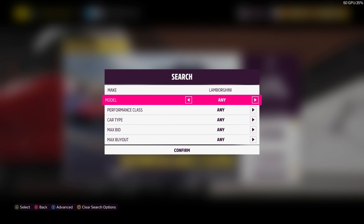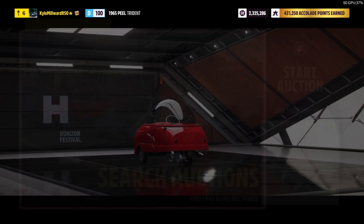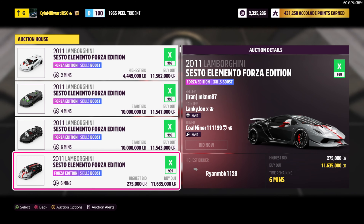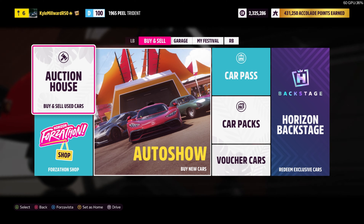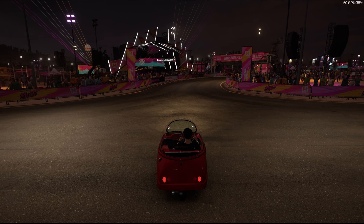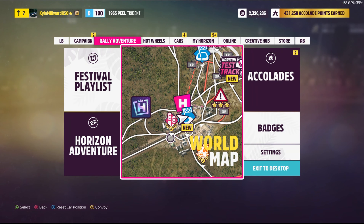I'm going to check the auction house to see how much the Sesto Elemento is selling for currently. Looking on the auction house, the Sesto Elementos are around 11 million like I said at the start of the video. But again, I would try any car if you haven't got 11 million to start off with — just use any car to build yourself up, and then you can move on to this if you're planning on doing it all the time. Once you've done it the number of times you're happy with, we can then go outside and do all of those super wheel spins.